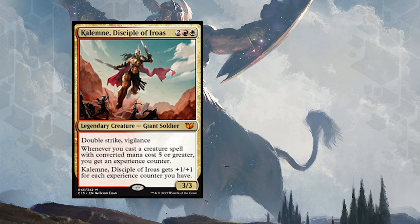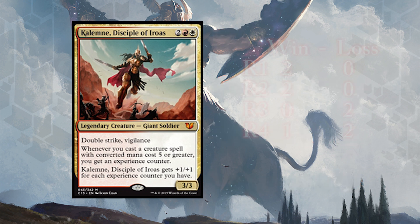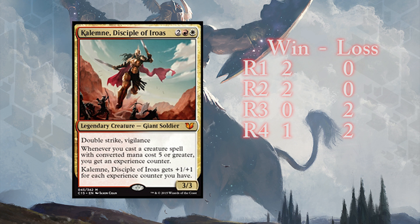Overall, I think Kelemne is pretty well-costed. She's 4 for a 3 power, 3 toughness, double-striker vigilance. She has two relevant creature types, Giant and Soldier. And in our tournament, she was one of the few decks that performed the best.